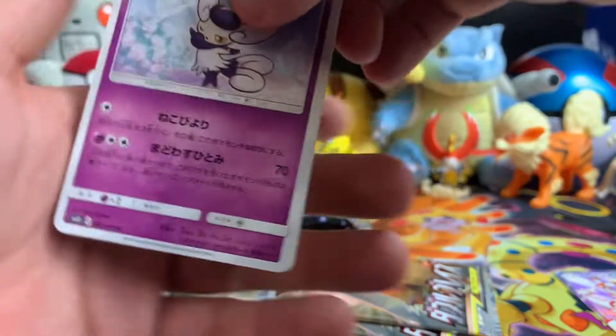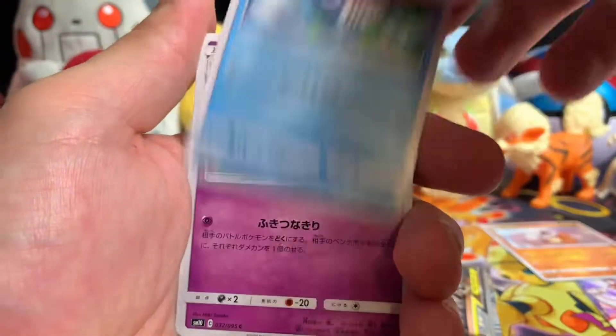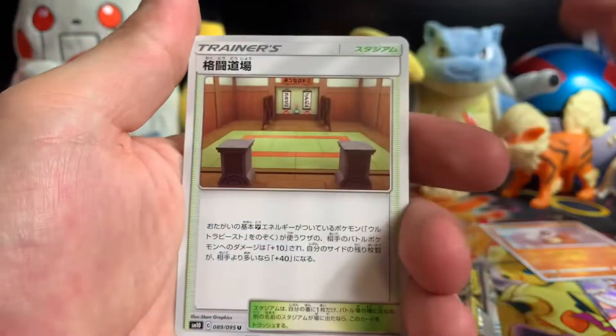Come on, how about a GX or something? Meowstic again, Cubone, Poliwhirl, Poliwhirl, Polywag, Haunter, and a Dojo. Jeez, this is rough, this is rough.